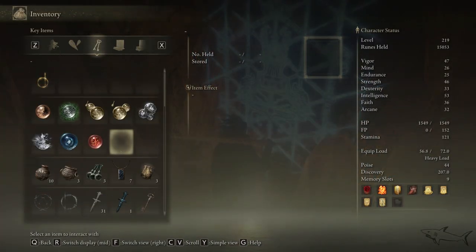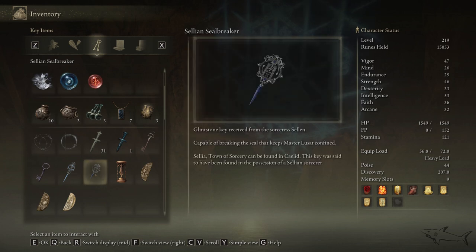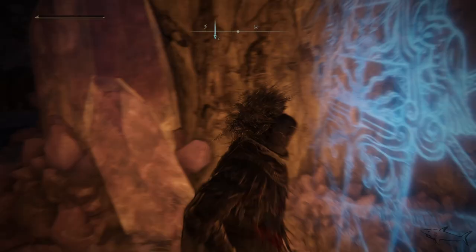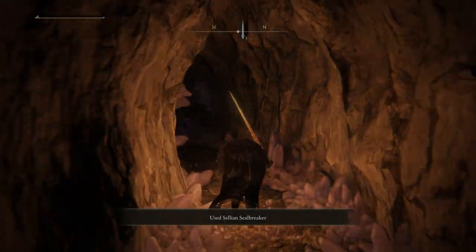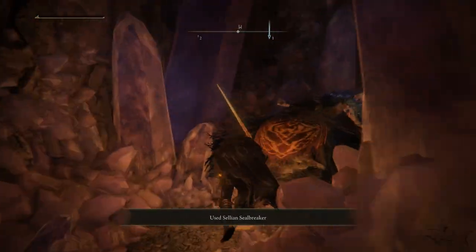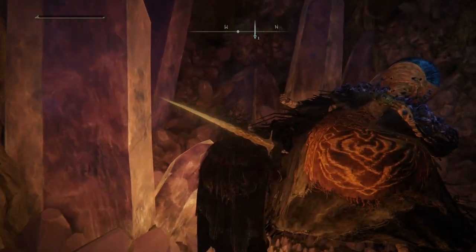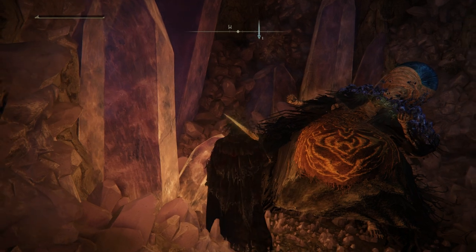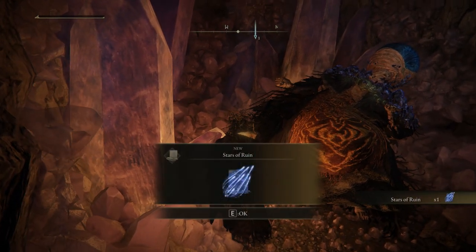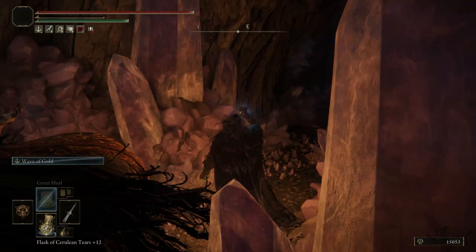We have to use the key that we just got from Selen. We have to complete all the dialogues with Selen to get this key. Without this key we cannot enter this door. And then you can talk with this NPC and you're gonna get a nice spell. A lot of bonuses in this video — you're gonna get a lot of nice items. Basically this is the Selen guideline of how you can complete the Selen quest.